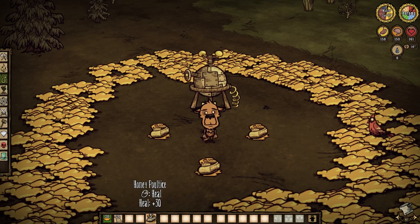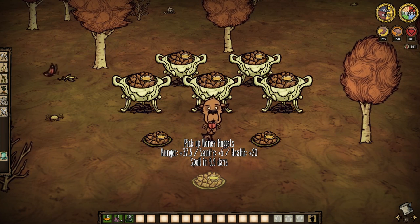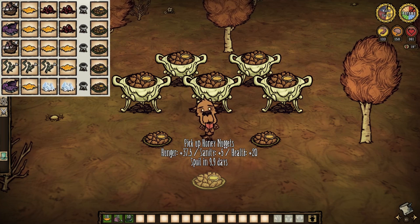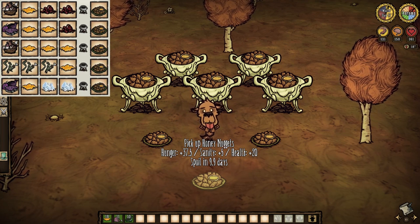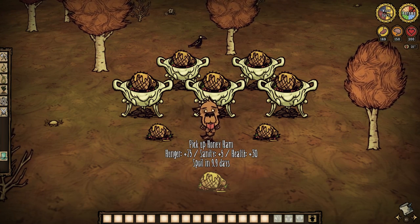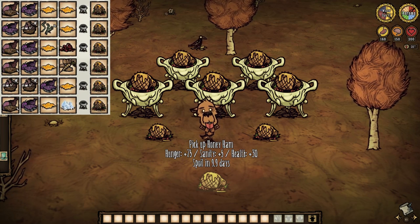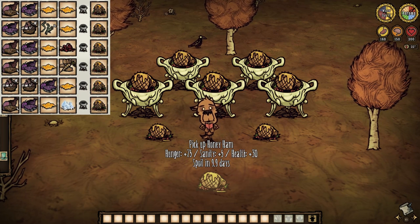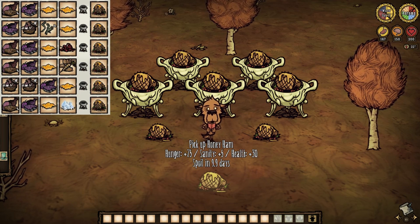Beardo loves him some honey mustard with his nuggets, so this next item is a thing of beauty to him. Combining just one honey with some meat and perhaps a little pinch of some other ingredients, you're going to whip up some honey nuggets — a food item that restores 20 health, nearly 40 hunger, and 5 sanity a pop. Or go the extra mile and make a sweet and meaty meal by combining more meat and honey to serve up a honey ham — a food that restores 30 health, 75 hunger, and 5 sanity per munch. You're going to have so much honey that honey hams might become your new go-to, and honestly there's really not much that can beat that.